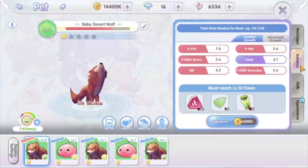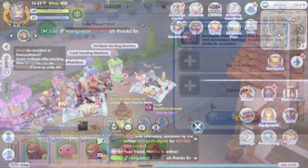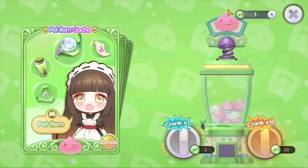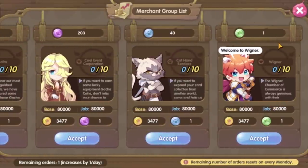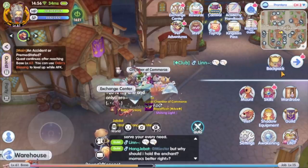Pets have passive skills that give buffs to your main stats. To awaken a pet skill, you need the skill sheet. This skill sheet can be obtained from the pet vending machine. The pet vending machine uses pet coins to roll. You can get pet coins from the COC mission quest. The pet skills are obtained randomly. Here are the known pet skills for all pets available so far.